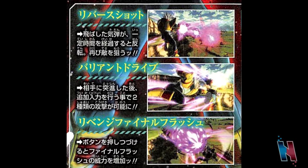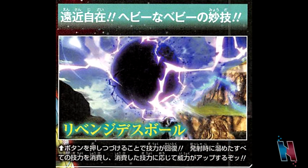And of course, it's not Super Baby 2 if his ultimate attack is not Revenge Death Ball. This move is pretty straightforward — you hold down the button to charge the ultimate attack, then fire it off, and of course the more ki that you use, the stronger the ultimate attack will be.